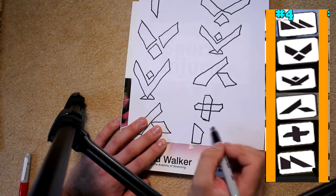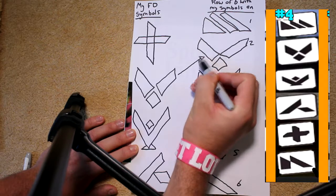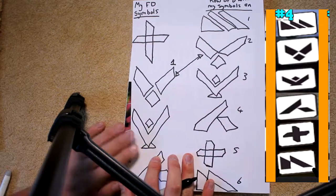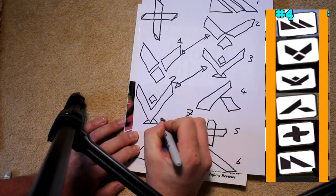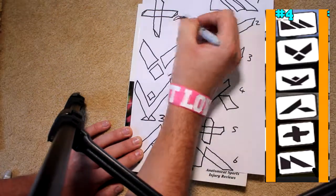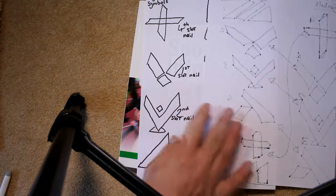Be careful because some symbols look very similar, but you should be able to find the row very quickly. Once you find it, draw that row of six out on paper — the one that contains your four symbols. Your paper should look something like this. The aim is to look at your symbols and see which one comes first in the row of six, then put a number one near that symbol. The second of your symbols in the row gets a number two, the third gets a number three, and the last gets a number four. So your symbols now have an order: one, two, three, four.